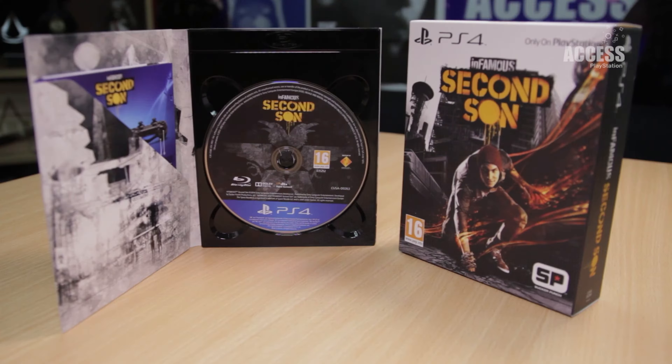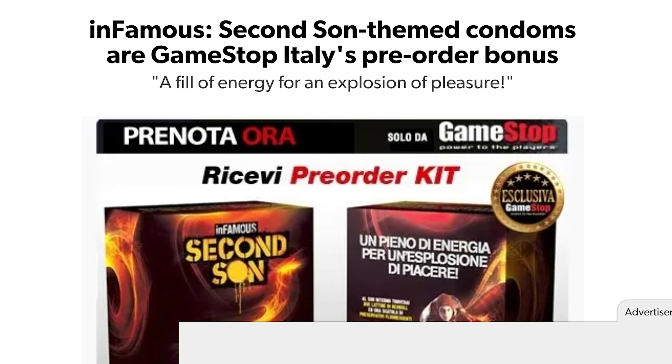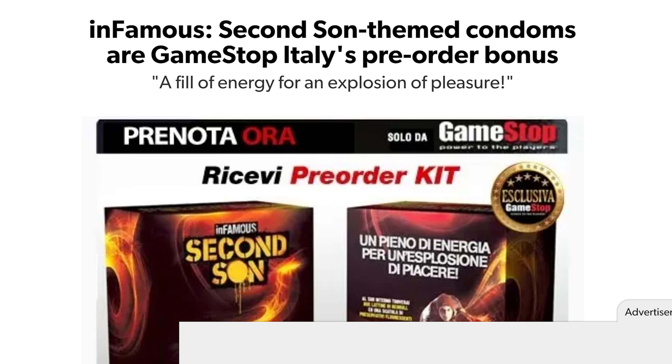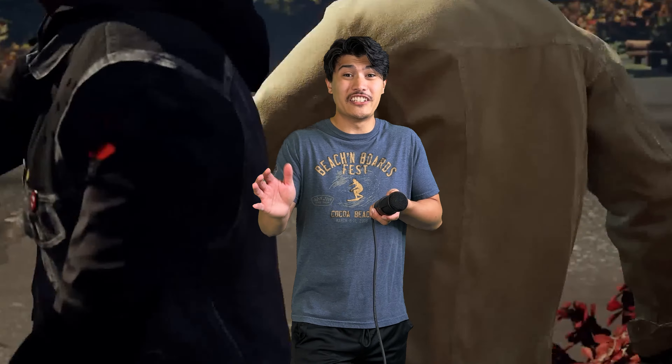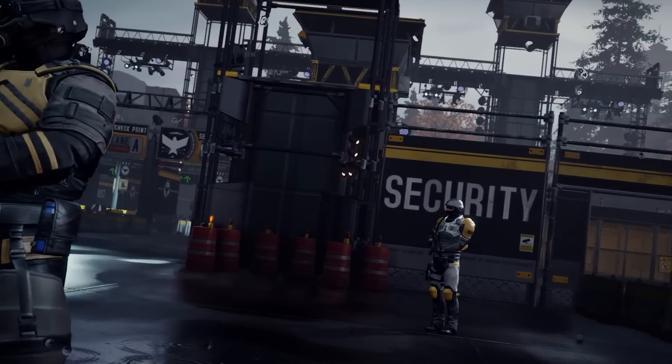Infamous Second Son's GameStop pre-order pack included two Red Bulls, which is pretty normal, right? I mean, besides skipping showers, energy drinks are really the fastest way to becoming a pro gamer. You want to know what else it comes with? Glow-in-the-dark condoms. Which, honestly, pretty sick. Personally, I'd never use them — because they're cool collector's items and I don't want to waste them. Because I could use them if I wanted to.